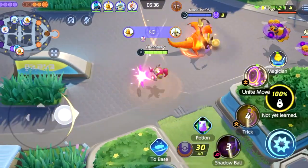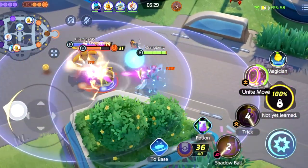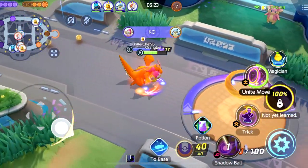These skills are: one, turn your Confusion into Trick to link yourself to an ally, gaining a shield and speed bonus, and allowing your attacks and Shadow Ball to be launched from your shielded ally as well. And for your second ability, you're going to take Shadow Ball. It works in perfect synergy with Trick, allowing you to do more burst damage and engaging damage in team or solo fights.